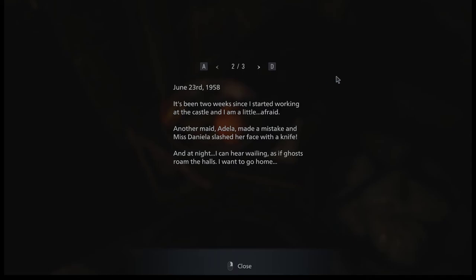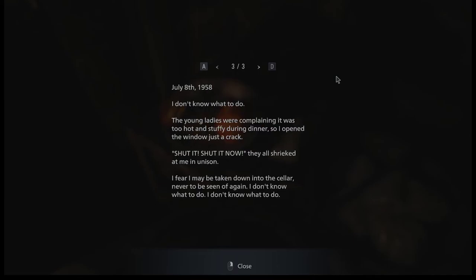It's been two weeks since I started working at the castle and I'm a little afraid. Another maid, Adela, made a mistake and Miss Daniela slashed her face with a knife. And at night I can hear wailing as if ghosts roamed the halls. I want to go home. July 8th, 1958. I don't know what to do. The young ladies were complaining it was too hot and stuffy during dinner, so I opened the window just a crack. They all shrieked at me in unison. I fear I may be taken down into the cellar, never to be seen again.